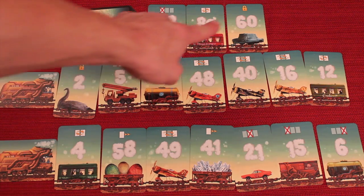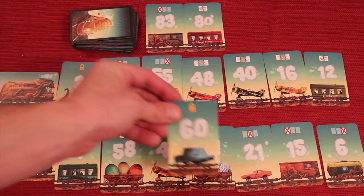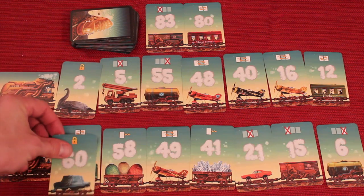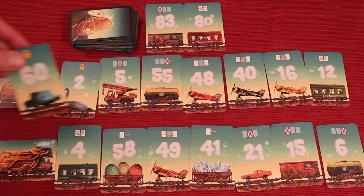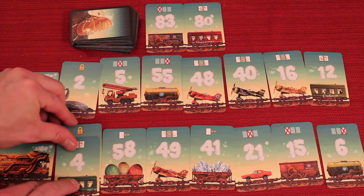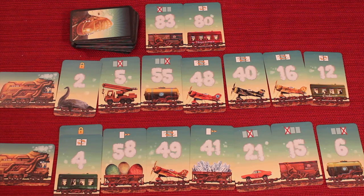I'm going to use this special ability as the second player — the protection ability. This protection allows you to protect either your first card, your middle card, or your right card. I'm going to protect this card by sliding it like this — this card's now protected. Protected from what? I'll show you in just a moment.